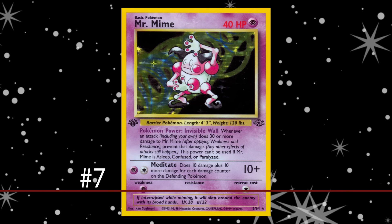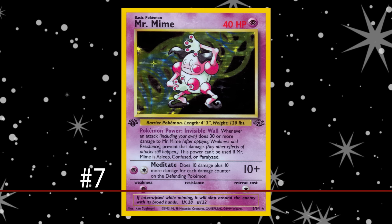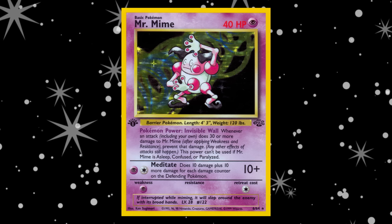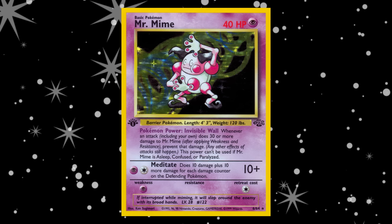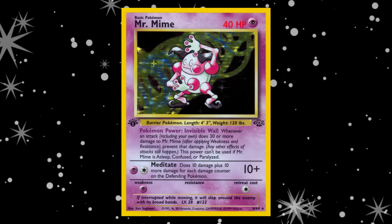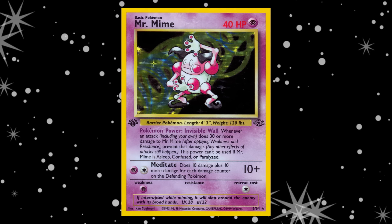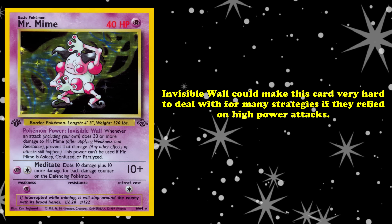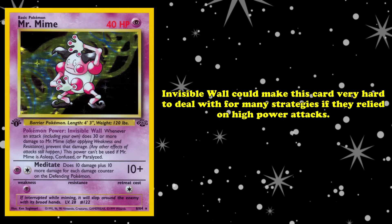At number 7, we have Mr. Mime. This Pokémon's unique Poké-Power gave it a valuable niche in the earliest metagames. Invisible Wall prevents all damage dealt to this card if it would deal 30 or more damage. For one Psychic and one Colorless Energy, Meditate deals 10 damage plus 10 more for each damage counter on the defending Pokémon. Invisible Wall could make Mr. Mime extremely difficult to deal with for many strategies that relied on high-powered attacks.